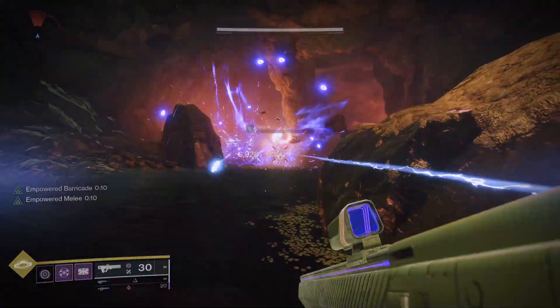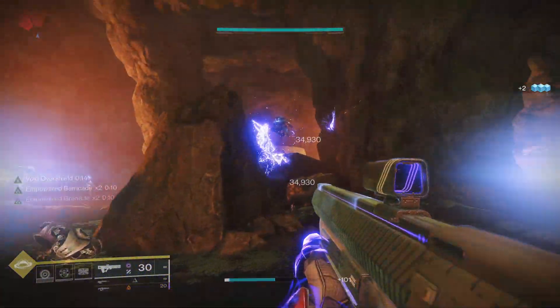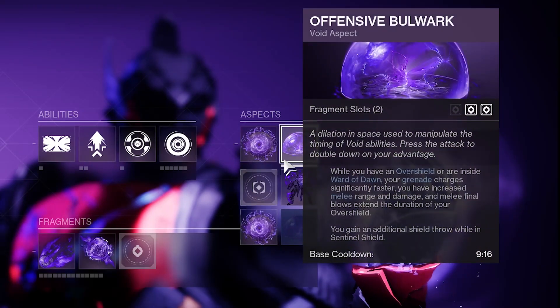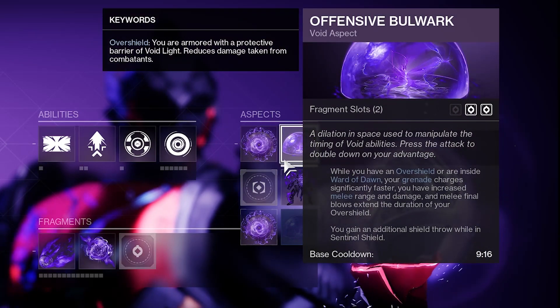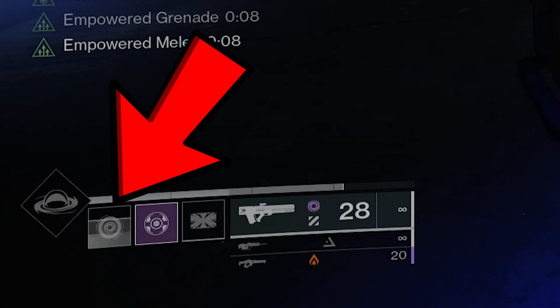Now every time you chuck a grenade, you can throw up a wall, Captain America your shield, and know you're just a short wait from having it back. When you put on the Aspects Bastion and Offensive Bulwark, you and your team get an overshield for dropping your barricade, and whenever you have one, your grenade's getting a fat recharge bump in the background.